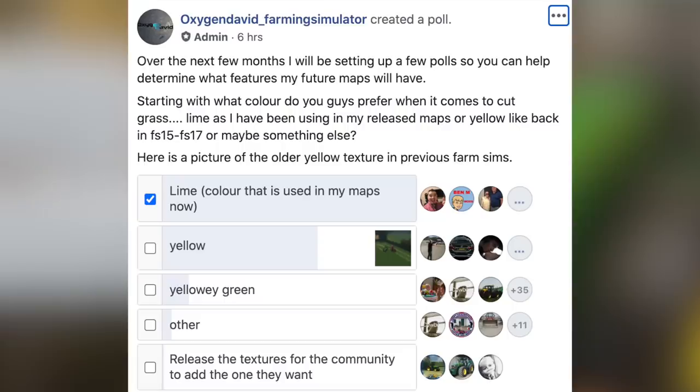And thirdly from Oxy today, he wants to hear from you. He says that over the next month, he's going to be setting up a few polls on his hub group page on Facebook, which I will link to below, to help determine what features his maps will have for future maps. Today's poll is: what color do we prefer the cut grass to be? Lime green, like is used in most of his maps? Yellow? Or maybe another color? I will have a link to his hub where you can join and vote.